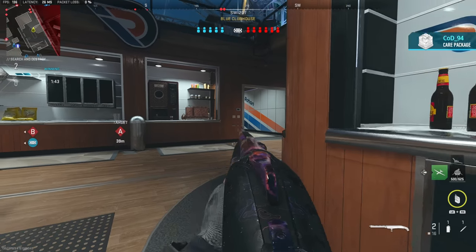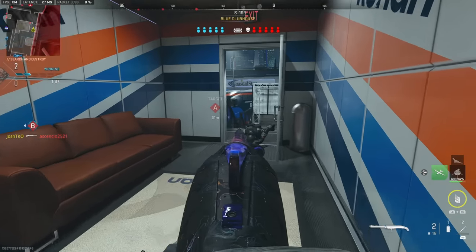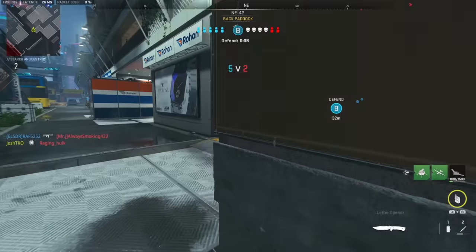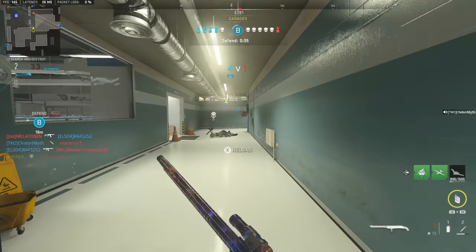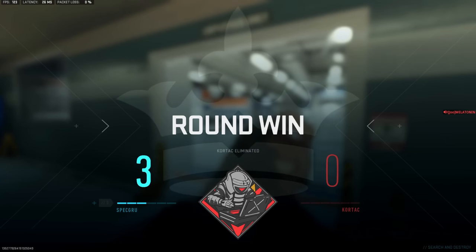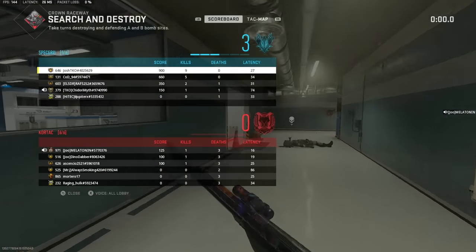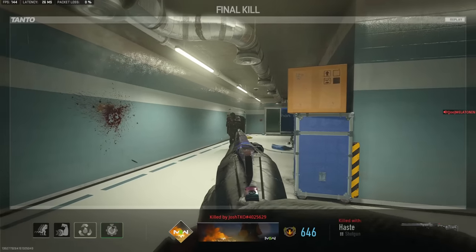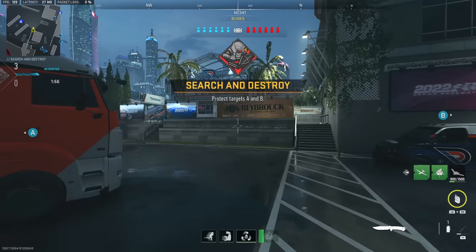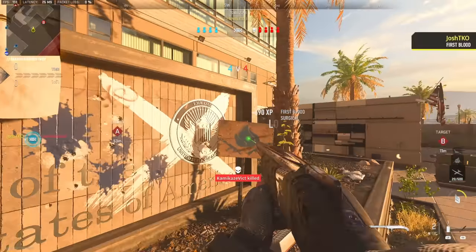What's up brother. Oh my god. I hitmarkered it. Look at the skills baby. Yeah this guy with the Bryson — he thinks he's good and he's using a shotgun, it's so funny. I hit one with the cross map. Oh I hit — who did I hit?